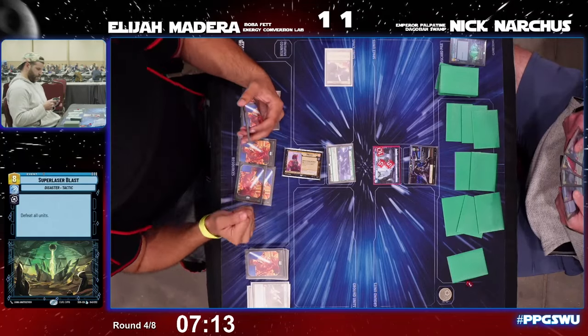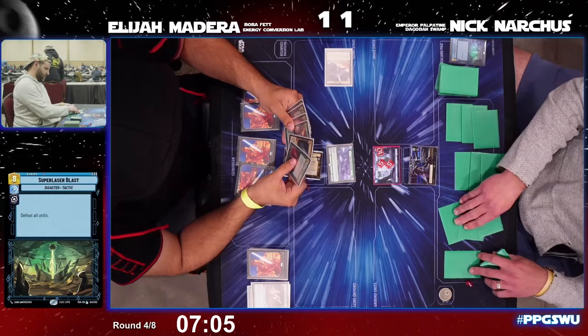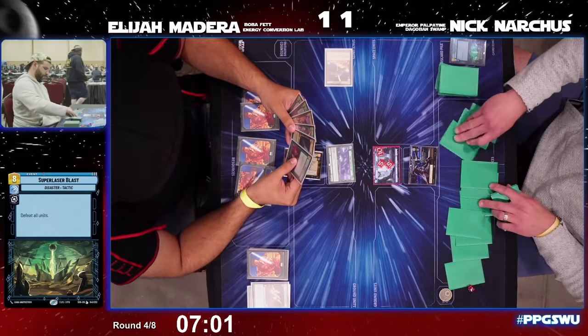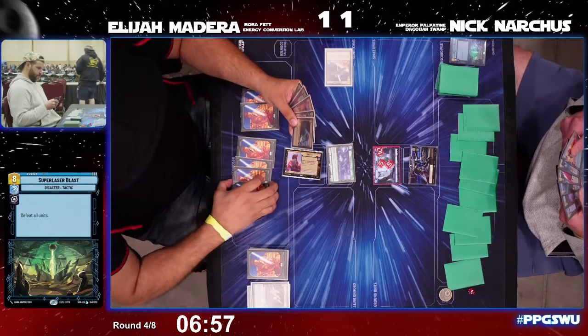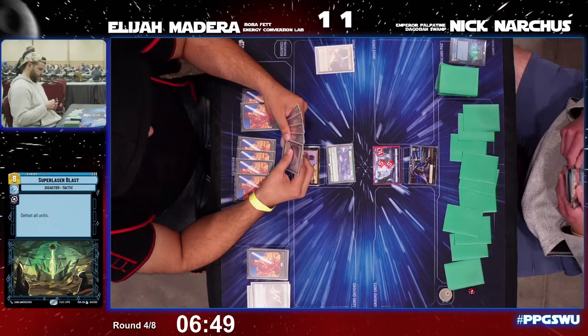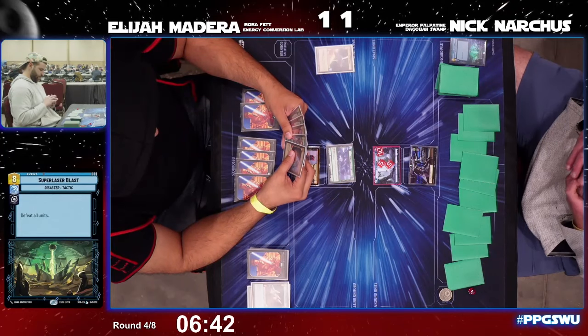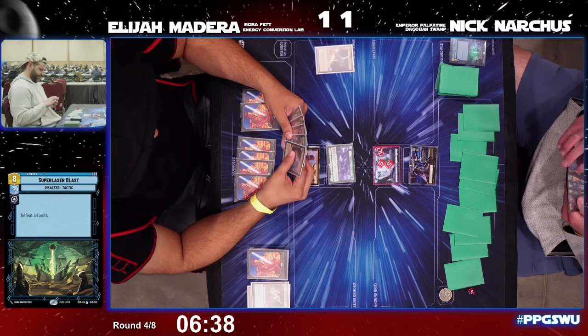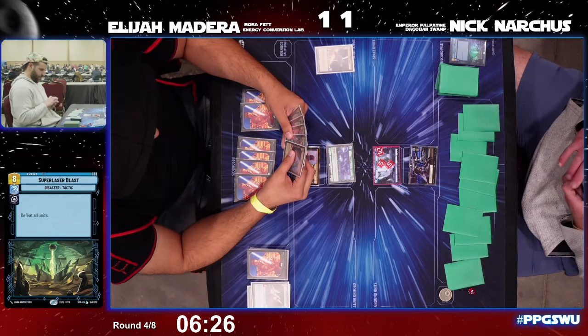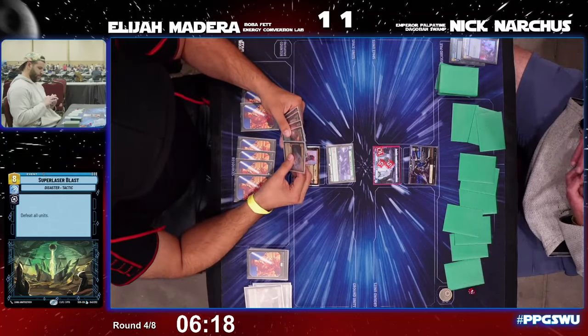Elijah starts with Cartel Spacer and Nick just claims the initiative. Nick is in a great spot with plenty of options, but the clock is not on Nick's side. Nick plays Power of the Dark Side, which forces Elijah to defeat the Cartel Spacer, and in response a Greedo. Then Death Trooper immediately defeats Greedo dealing two damage, and Greedo's trigger fires this time around.